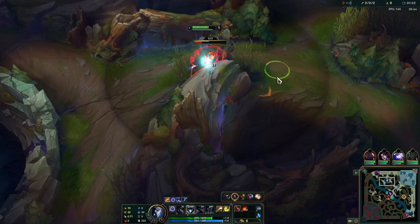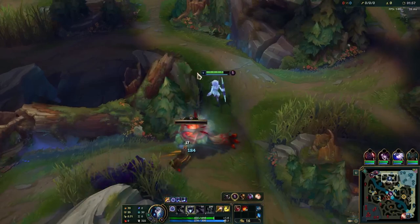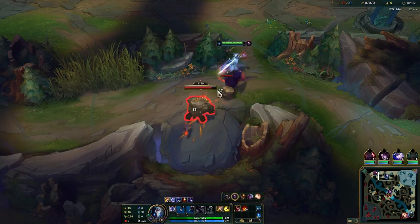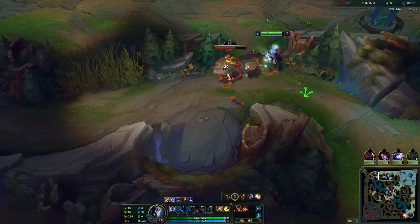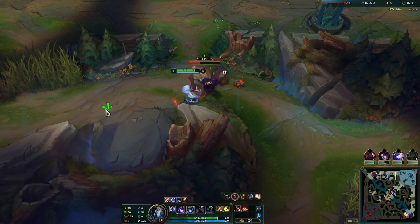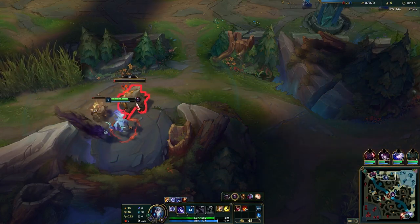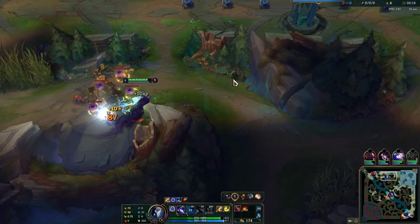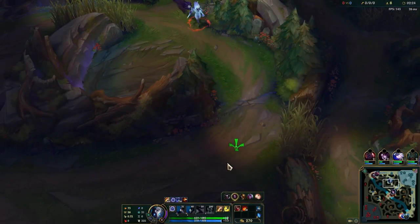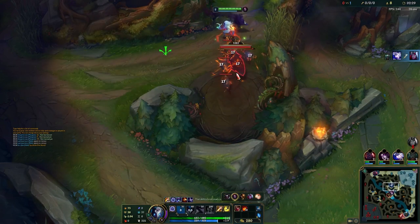As you guys can see, we're starting on a red buff and cutting around it as a solo clear. I'm not smiting because I want to save my smite — I'll also not be smiting the Krogs or the Raptors. You can see me blocking the big Krog with the small Krog, that way I take less damage overall and I'm not losing any clear speed. It's a very healthy two-camp clear — down literally zero health after clearing two camps, no potions, no smite used.